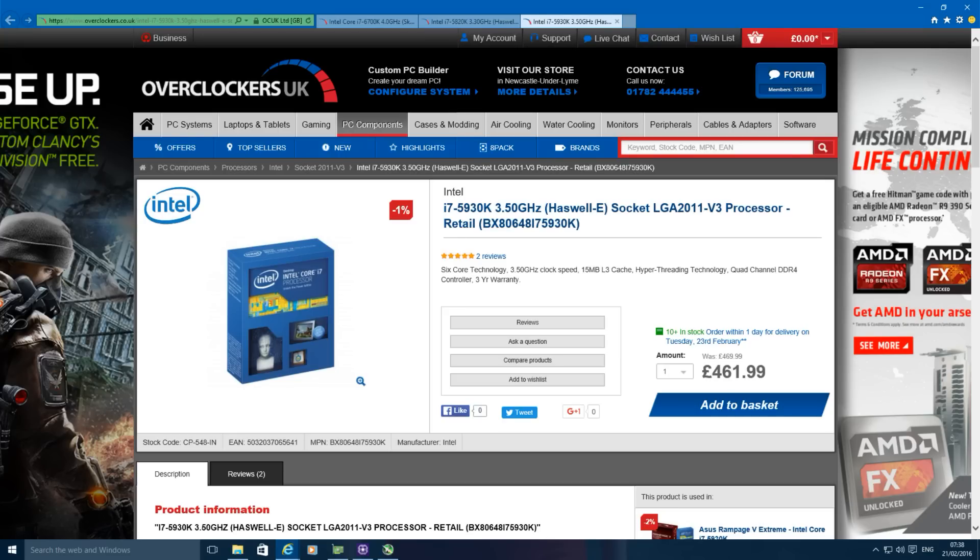With AMD, it's not so much the CPU that controls the number of lanes but more the chipset, so you'll need to run the FX 990 chipset to get 38 PCI lane support. Unfortunately, I don't have an AMD motherboard and chipset configuration to do this comparison, so I'm only going to do it on the Intel side.